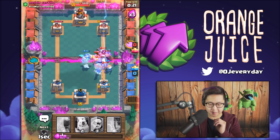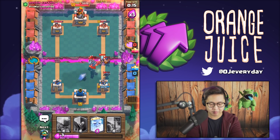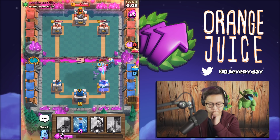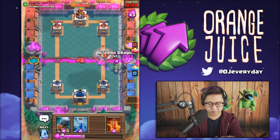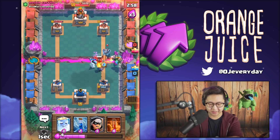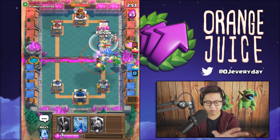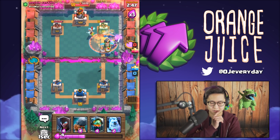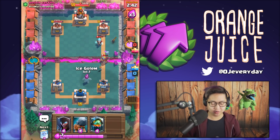This is not good. I've got to zap that ice wizard away. There's so much going on - that executioner is gonna take everything out. He's being a tad bit aggressive here. Executioner is dead. We're just gonna poison this guy out, just gonna poison him out.